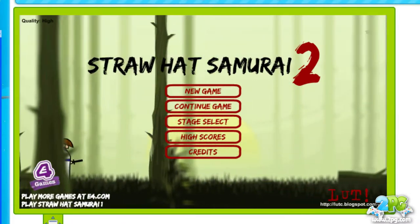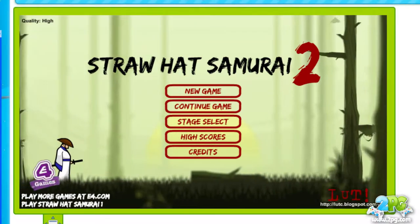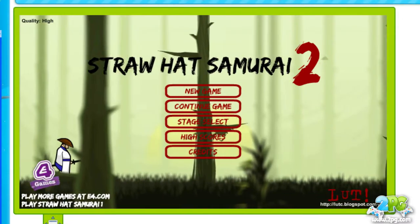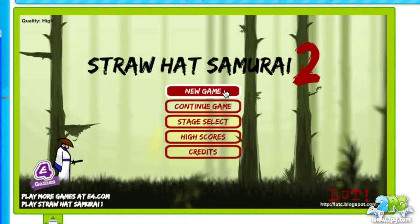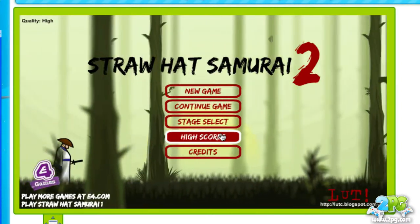Today we're taking a look at one of the many games offered here at 2PG — that is Straw Hat Samurai 2, a really fun game where you play as a samurai who is out to save his village from an evil empire. You can see here you can start a new game, continue the game, do a stage select, go through high scores, and enter credits.